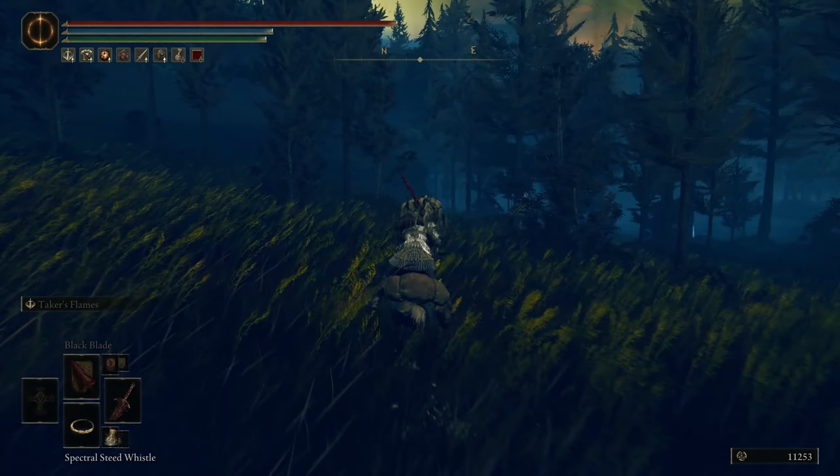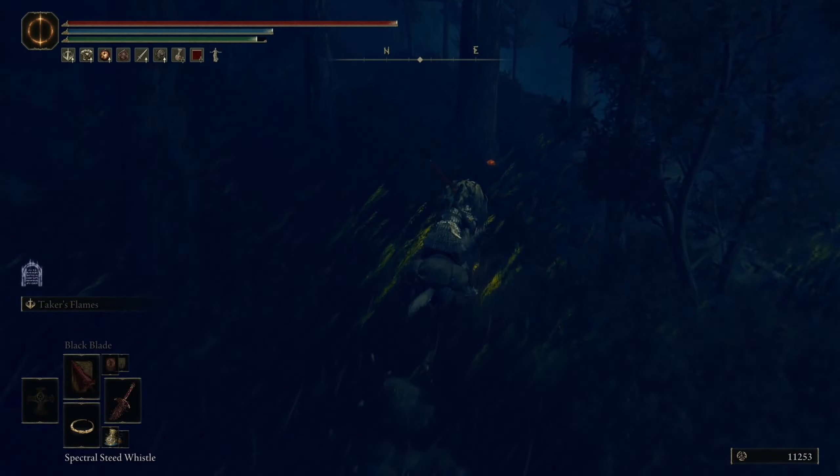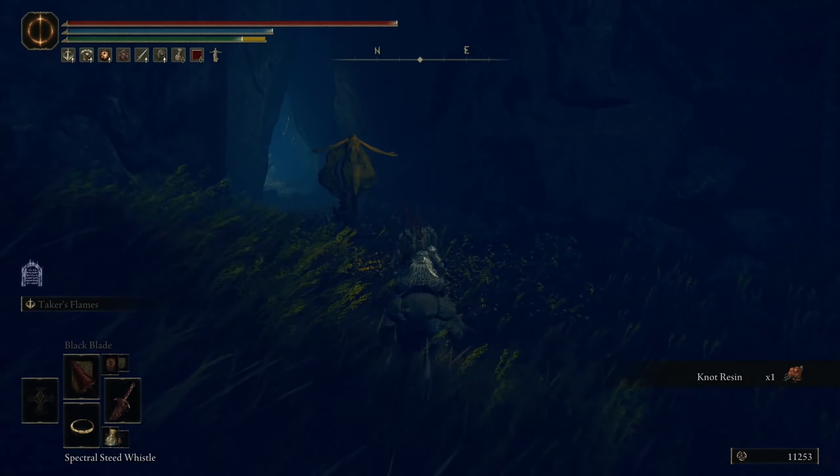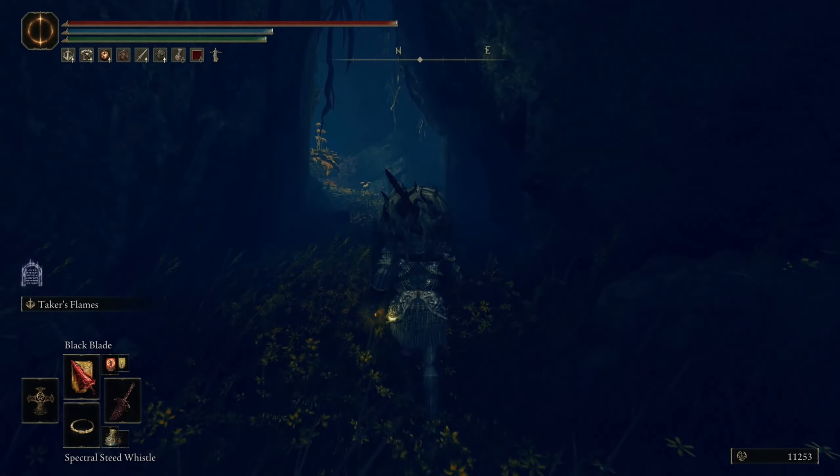From there we're going to go north east. Head to north east — there's going to be a pool at the base of the mountain. Just stick to the left when you're actually down there until you see a little statue, and behind the statue you're going to see a cave.